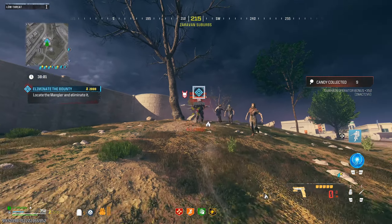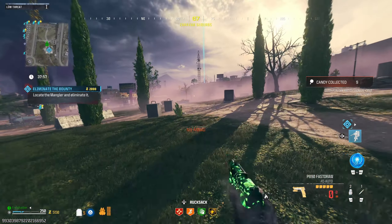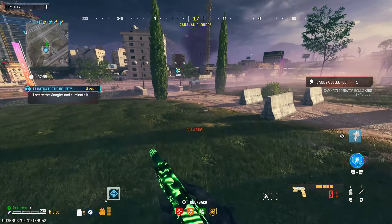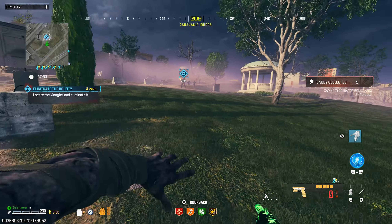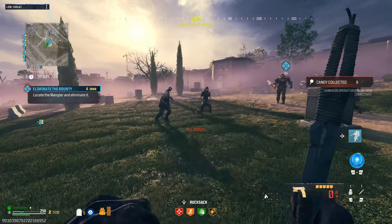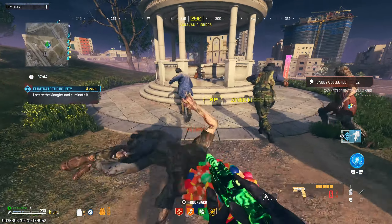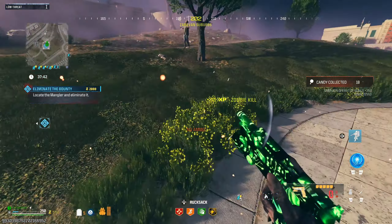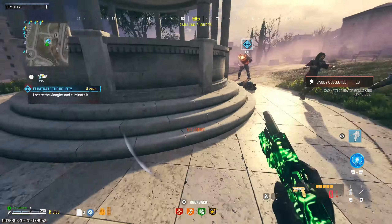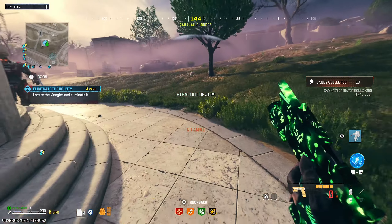Why is everything happening so delayed? I'm out of ammo — not what I was anticipating. How did I run out of ammo so fast? I'm going to have to try to get ammo from a zombie. Someone needs to drop ammo. The zombies are so annoying — it shouldn't be possible for them to not drop ammo. It should be guaranteed. How do I kill three zombies and there's no ammo?